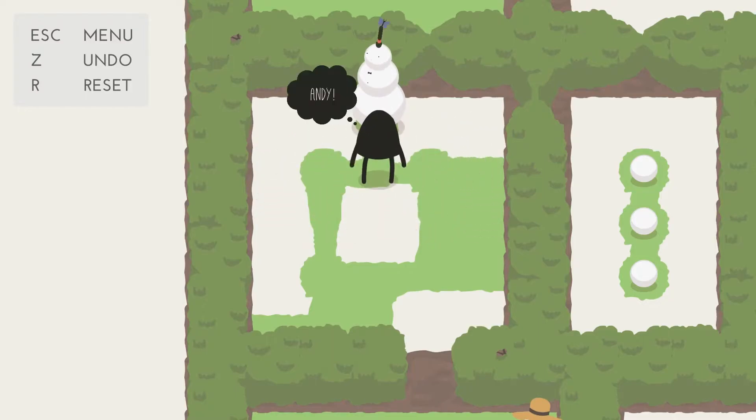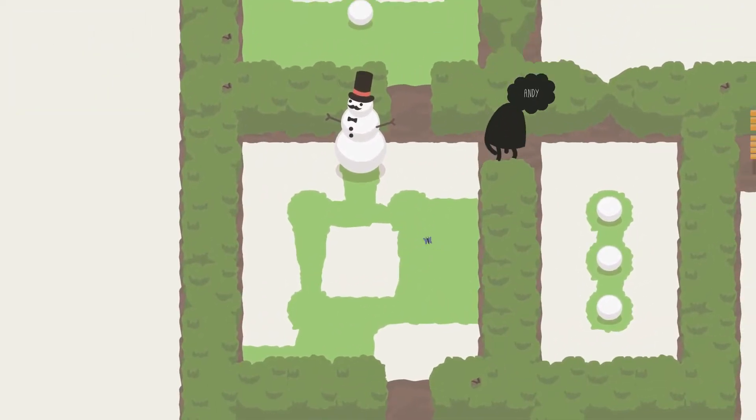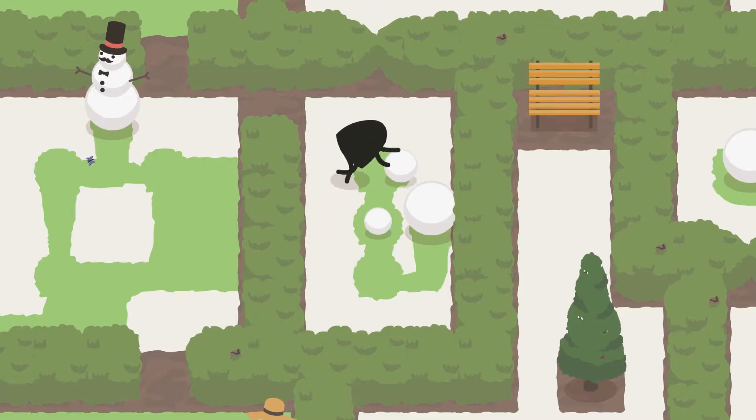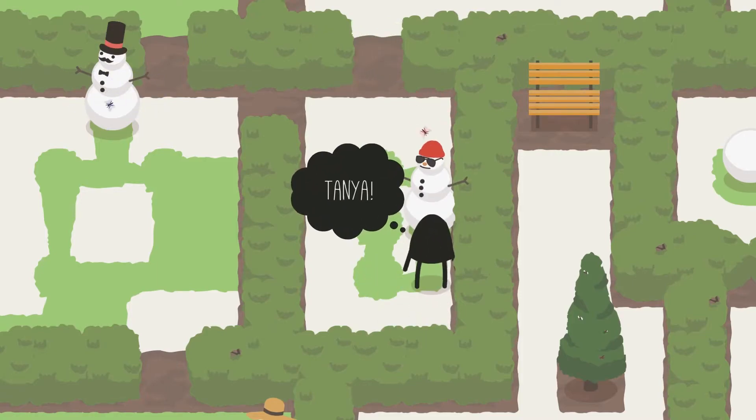You can also push a smaller ball off of whatever it's stacked on top of, provided nothing's in the way. In addition, there are undo and reset buttons, and there's no limit to how many times you can undo whatever you just did. If you wanted, you could actually completely reset the puzzle with just the undo button, but for the sake of ease of use and flow, there is a reset button.